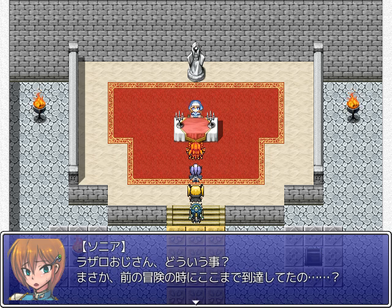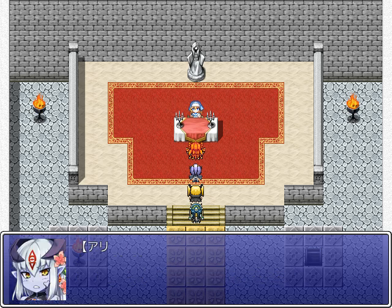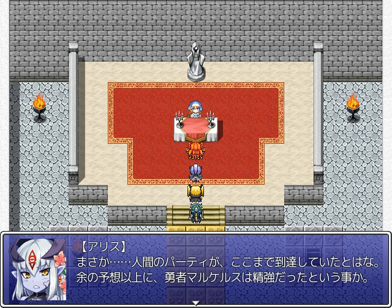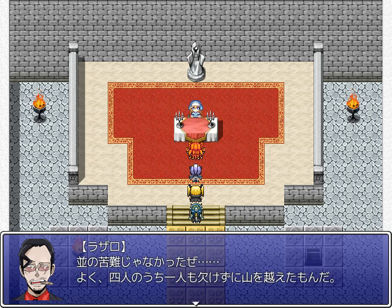Lazaro, what's the meaning of this? Don't tell me you made it this far in your adventure before. Yeah, that's right — this place was our journey's final destination. No way! To think that a human party made it this far. The hero Marcellus was more powerful than I supposed. We didn't have Galda in our time — took a whole damn year crossing those mountains. Uphill both ways in the snow, right? It was no average hardship. We did well not to lose any of us four crossing those mountains.